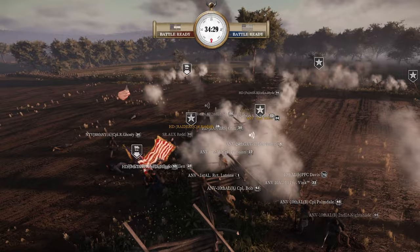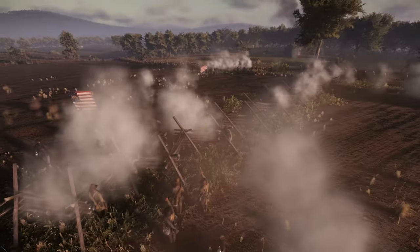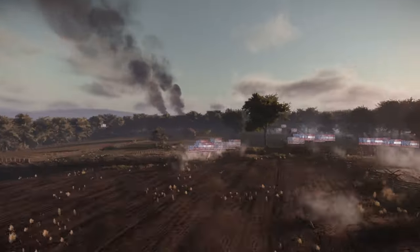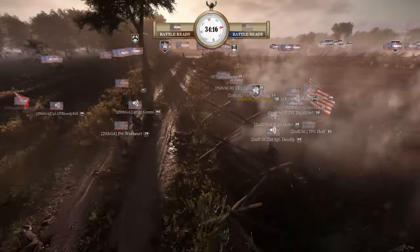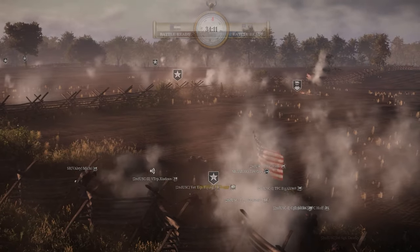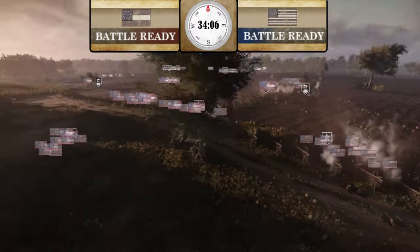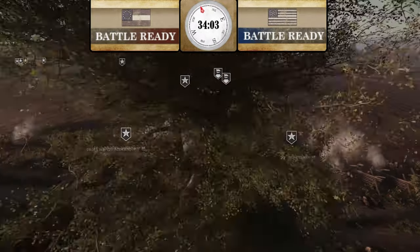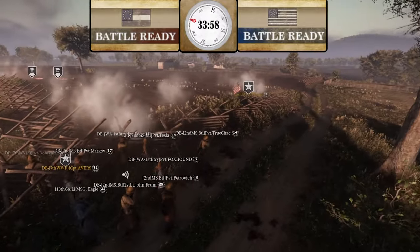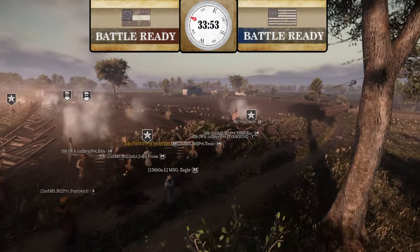I like the flank from ANV — I don't think Union expected it. Union was going to charge, and they're going to win over here. On the other hand, you have 2nd U.S. Cav pushing back 20th Georgia. I don't think 2nd U.S. Cav is going to last long with the CSA basically surrounding them. 6th Alabama is starting to fall back on that flank — they are outnumbered, but I think they can make good work of this if they shoot and pull back.